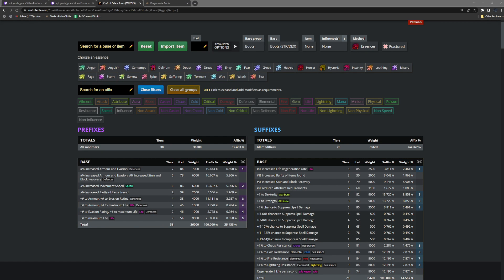Hey everyone, it's SpicySushi. So it has come to my attention that the community is in need of some omniscience crafting guides. This is going to be a pretty big undertaking and hopefully I can do the community a service with these crafting guides. They're going to be Craft of Exile because I have so many guides I need to pump out. We're going to be covering omniscience boots and we're going to craft from there.